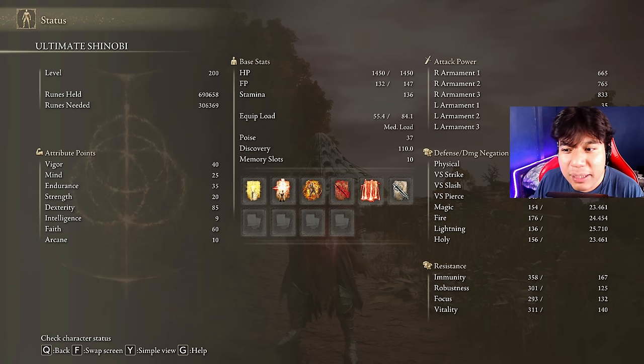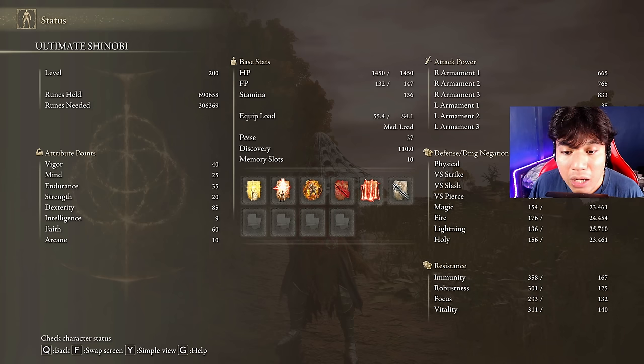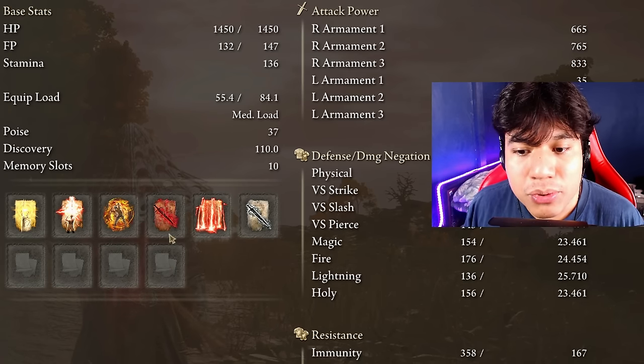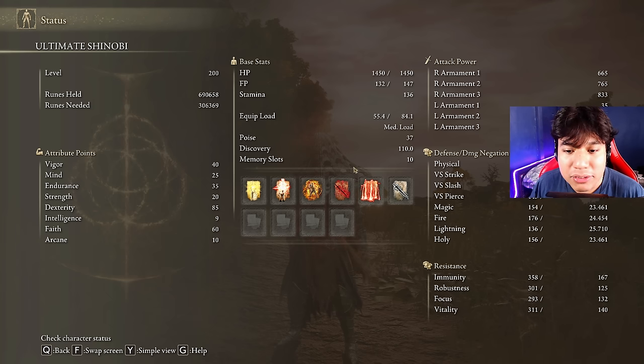Faith is where we have the most important part of this build. With high Faith we can use Golden Vow and Hall of Shabridi as our main buffs. Our main weapon buffs are going to be Bíke's Dragon Bolt, Bloodflame Blade, and Black Flame Blade — these three weapon buffs scale directly with Faith. Many people are confused about Bloodflame Blade; they don't know that the damage increases significantly with higher Faith values, especially if you use the correct seal.